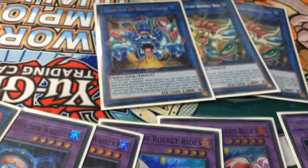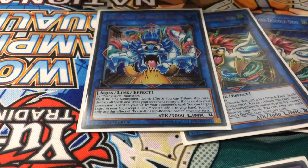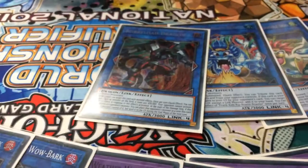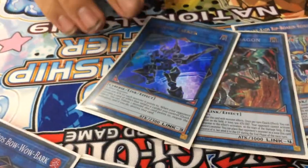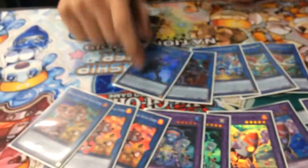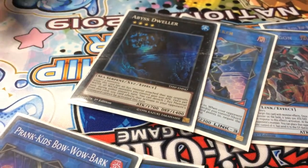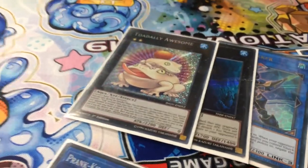One Roar and Roaster — good for clearing back row decks like Altergeist. You can play Borrelsword but since it's unavailable here you play Borrelload instead. Decode Talker is there because if you go first and want to get over big monsters, you play that — increase the attack and stuff. Topologic Trisbaena to destroy Best Dweller, because anything that uses the grave it's funny against. And you have some water monsters for synergy, keeping the Dropsies recycling.